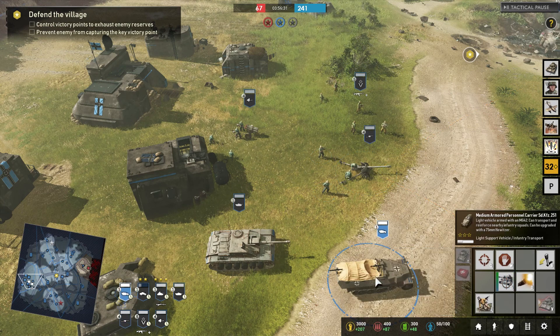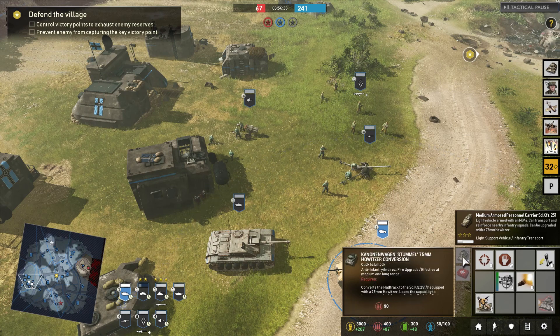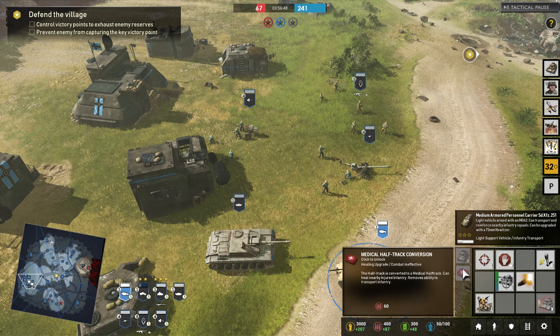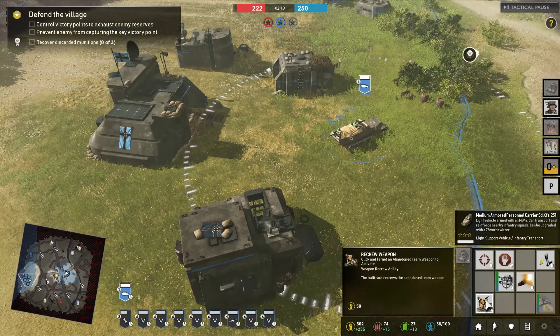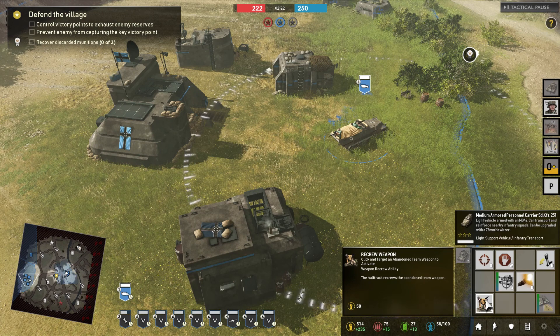Next up we have the medium armored personnel carrier, the SdKfz 251. It's great for supporting your infantry and has the ability to re-crew weapons. It can be upgraded with a 75mm howitzer for big damage on the enemy, or upgraded as a medical half-track to support and heal your infantry and other teams on the go. It also comes with Blitzkrieg for the speed boost and faster accuracy and reload speeds. The armored personnel carrier can also recruit weapons — if there's a downed MG or mortar, click the ability, select the weapon on the ground, and they'll run out and re-crew it for you.